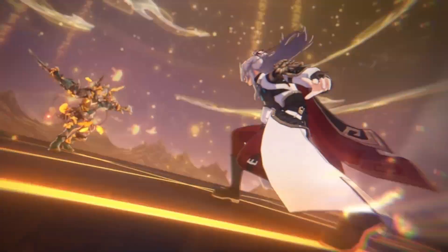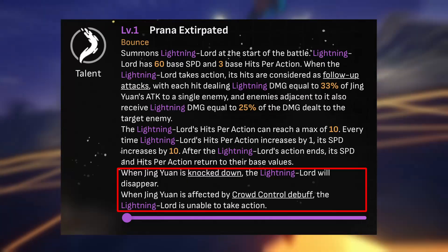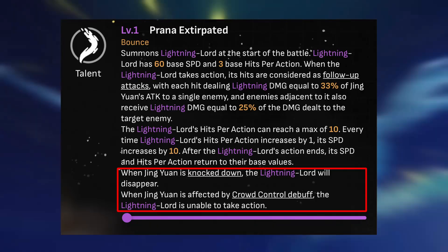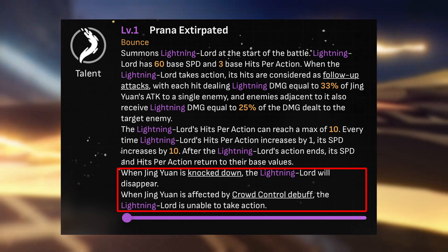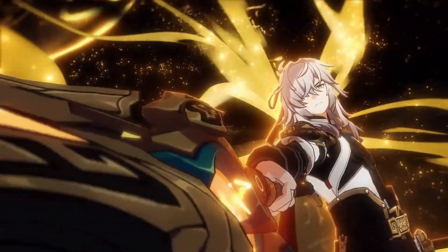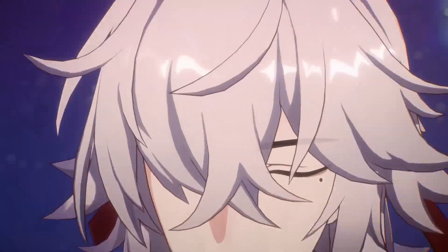One important weakness: when Jingyuan is stunned, the Lightning Lord will not be able to take action. If Jingyuan dies, the Lightning Lord disappears alongside him. This tells us how to build a team around him — having a character that can dispel debuffs is key.